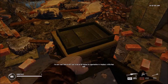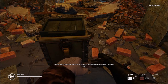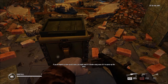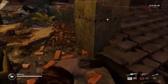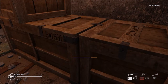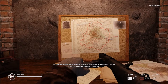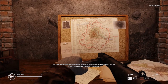I'm sure I don't have to tell you to be on the lookout for opportunities to misplace a little Nazi gold. If you do happen to come across some, you might want to consider using some of it to spruce up this place. The maps table is where you'll find briefings and intel for every mission, and is where you choose which mission to execute next.